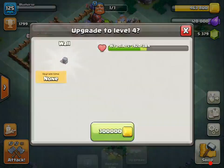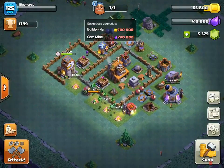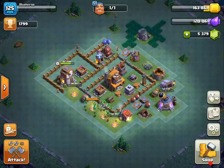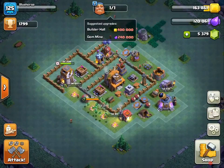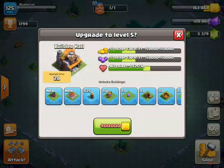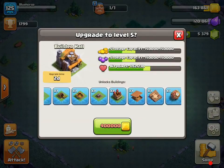We're basically just trying to grind out the walls and the Star Laboratory stuff at this point. Once we do that, we're basically good to go to Builder Hall 5 — we'll have to do the gem mine obviously. I'm really excited for Builder Hall 5, considering we get the multi-mortar and the Battle Machine and all that kind of stuff. Let's get into the next attack.